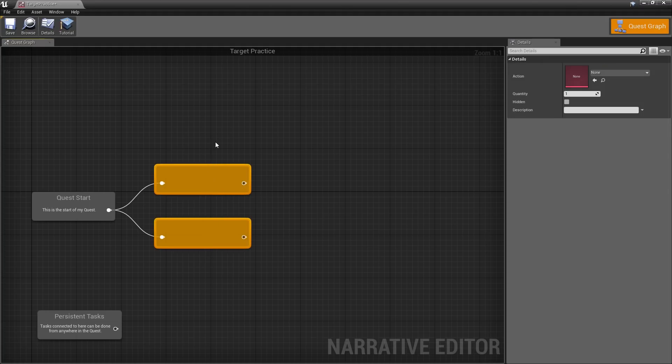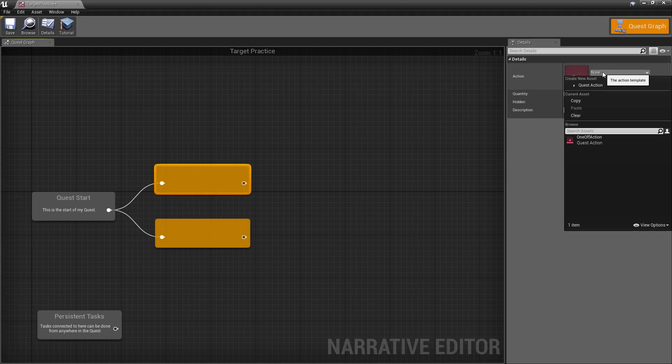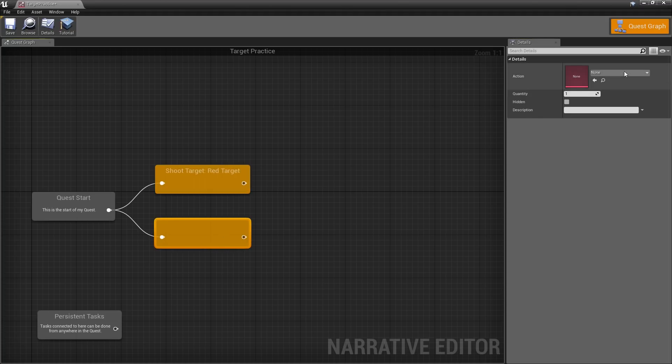We're adding two options — two things the player could possibly do. Go to the dropdown and create a new Quest Action. These are actions that can be done in quests, and once you've made a few you really don't need to make many more. Call this one 'Shoot Target' and click Save. You can see it selects 'Shoot Target' and it's asking for the target's name — call this one 'Red Target'. Do the same thing for the other one and name it 'Green Target'.